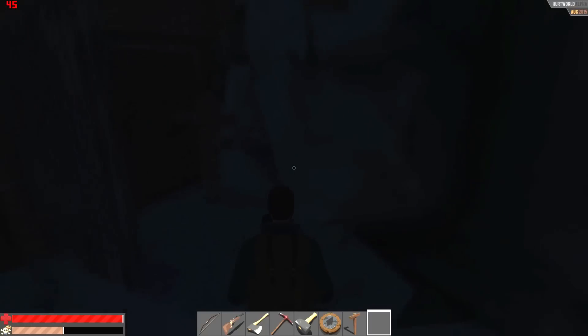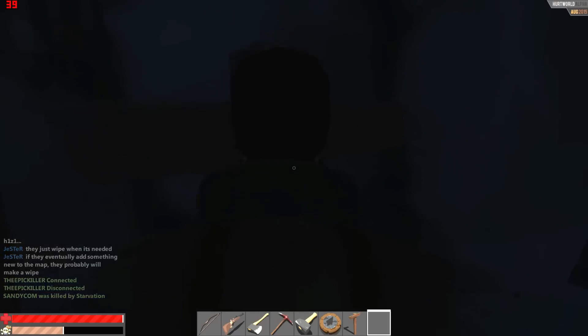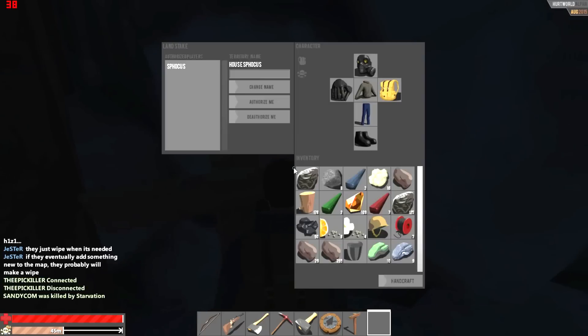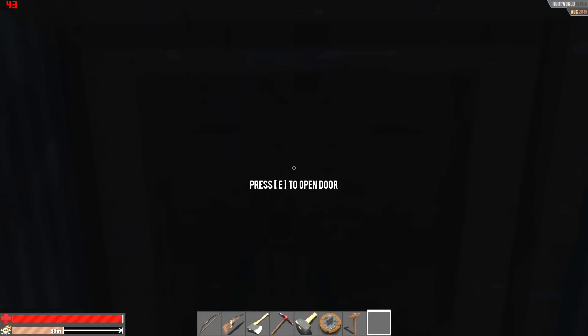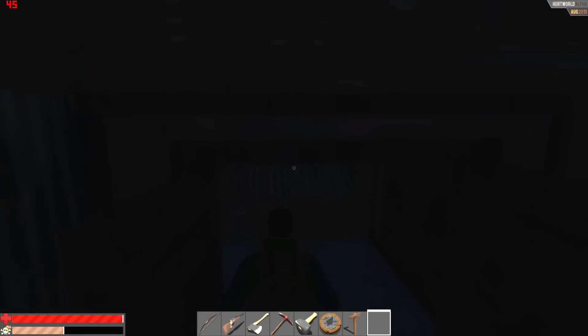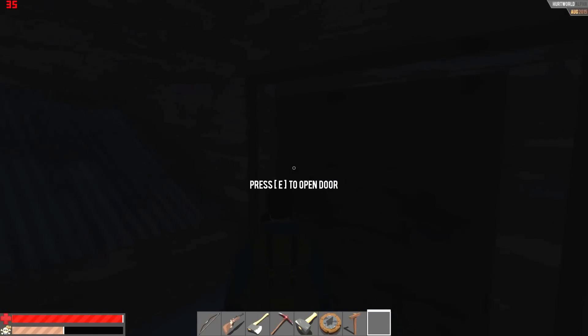There's an ownership stake here, meaning I can just interact with it to authorize myself. Now I have the right to access his base. He built a second door which is quite smart, but it's not very smart to place the ownership stake right by the entrance.